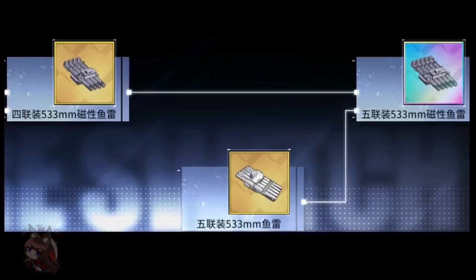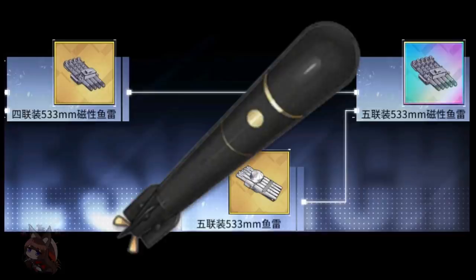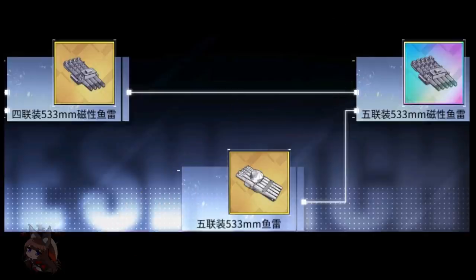Equipment already in the game can be in the tech trees, giving access to previously event-exclusive or hard-to-get items. For example, we're going to get the ability to get the rainbow homing torpedoes that were only from the German event — you can now upgrade them from gold standard torpedoes. So keep your gold standard torpedoes, because now you'll be able to get those homing rainbow torpedoes.